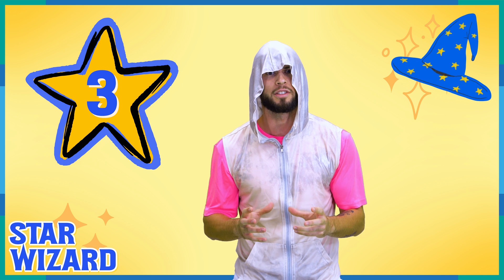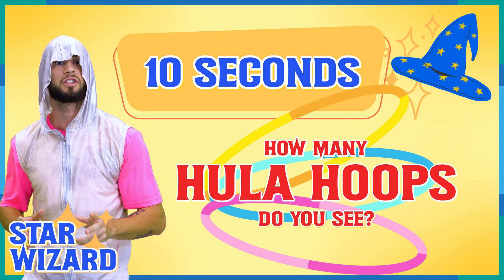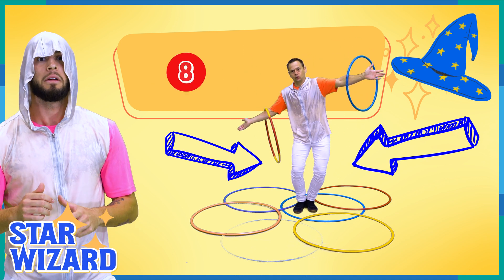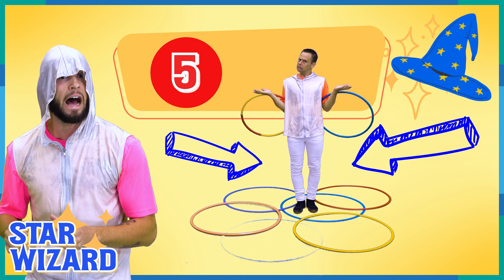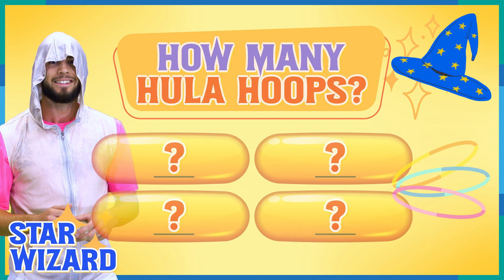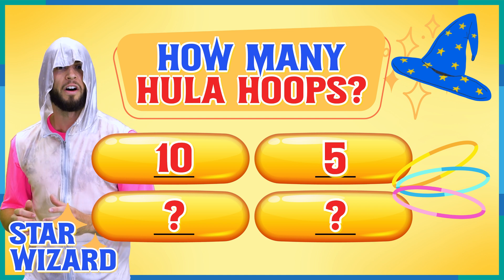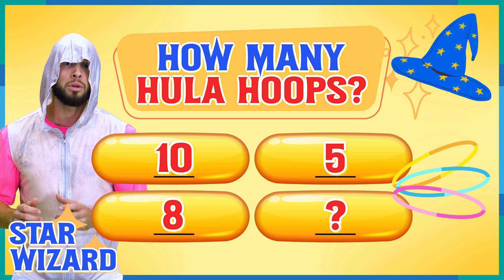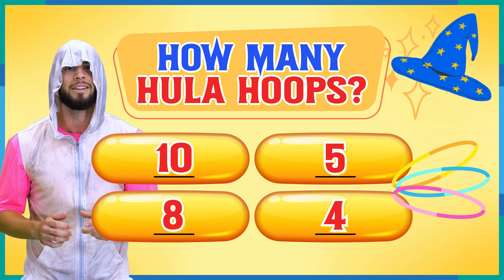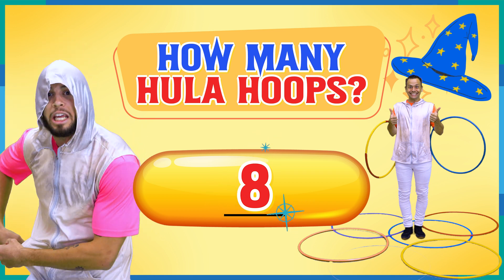Inconceivable — you have made it to the third star very quickly! You have 10 seconds to tell me how many hula hoops you see, or you don't get to go home with the third star. Ready? Here it goes: 10, 9, 8, 7, 6, 5, 4, 3, 2, 1 — time's up! Did you count 10 hula hoops? Did you count five? Did you see eight, or did you only see four? That's right, there were eight hula hoops! Well done — here is the third star.